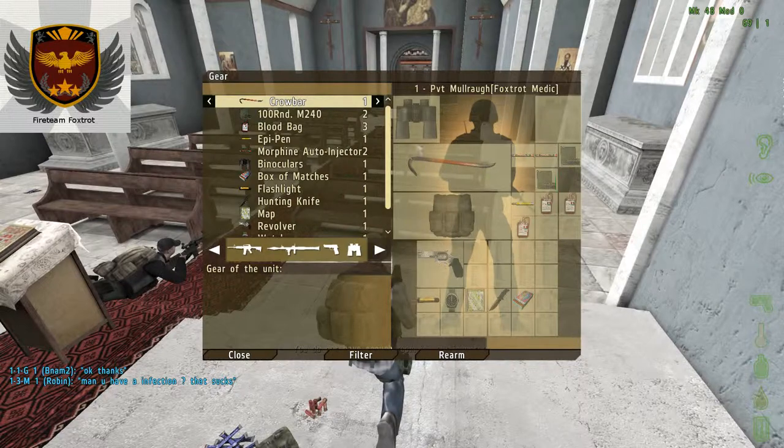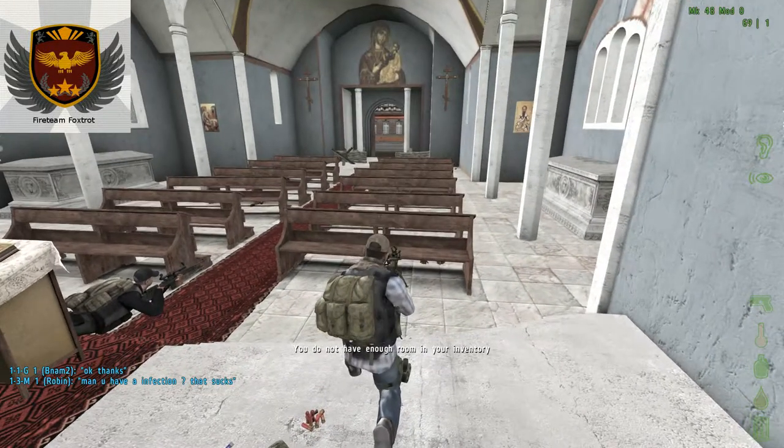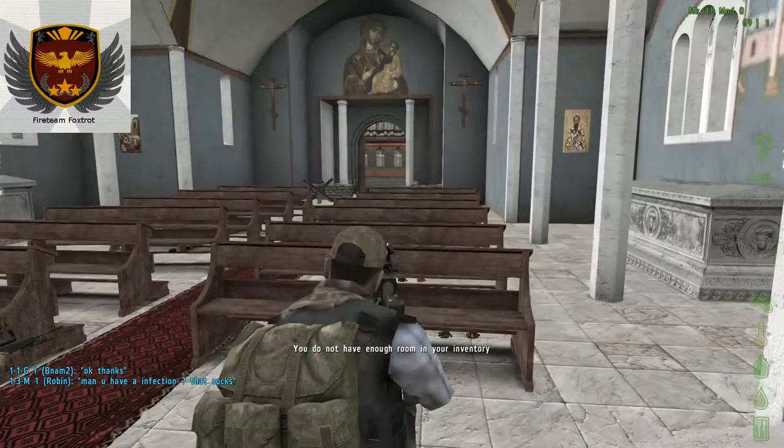Now, the crowbar will be overlaid over top of your weapon. Don't worry, you didn't lose your weapon. You can still shoot with it and stuff. I would shoot right now but we're in the DZ.